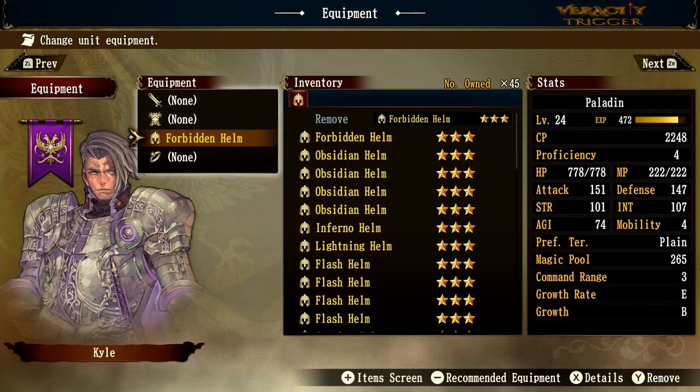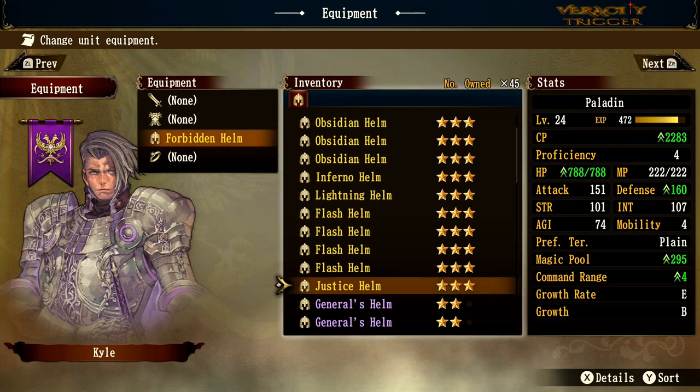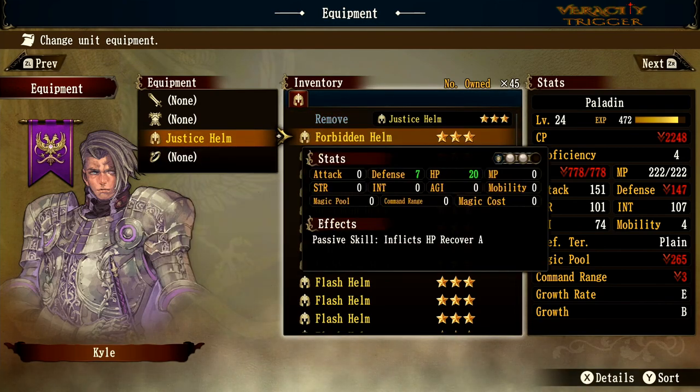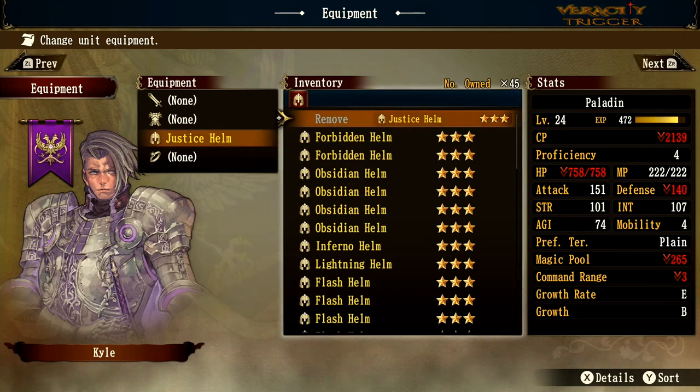So we've covered all the helmets. Let me know in the comments what you think is the best helm in the game. Is it the justice helm or the forbidden helm? The justice helm has magic pool and command range, while the forbidden helm gives white orb defense and also HP recovery of A — though you lose some defense and magic pool with the forbidden helm.